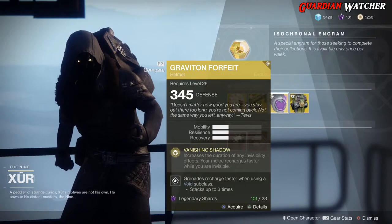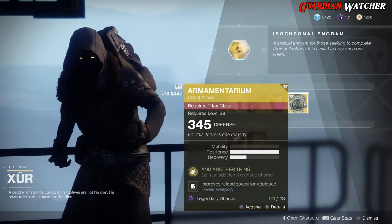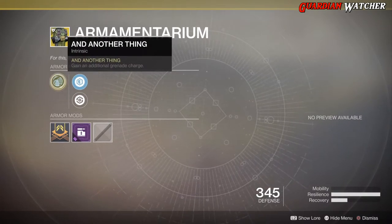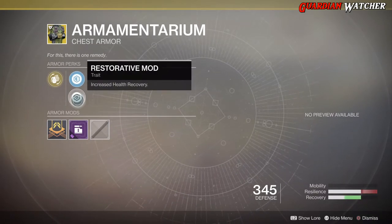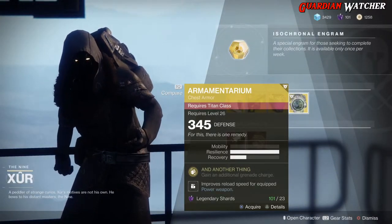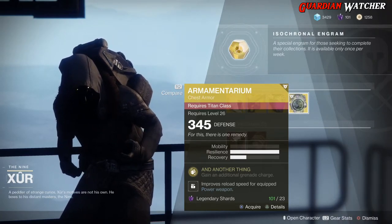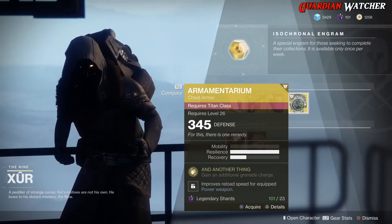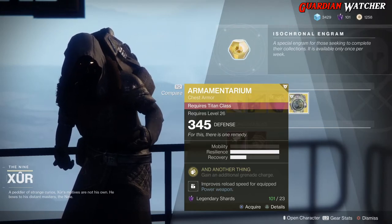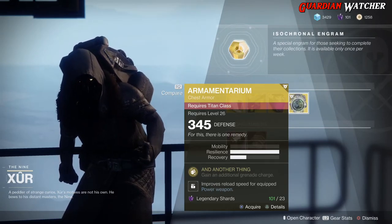Still a good exotic to use, so if you guys don't have it go ahead and grab it. The next exotic we'll be going over is the Armamentarium for the Titan class. This comes with three resilience and one recovery. The treasure perk on this is And Another Thing, which grants you an additional grenade charge. Then we have Placile Reinforcement Mod, Restorative Mod, as well as Power Munition Loader. This is a good exotic from Destiny 1 and it still is a good exotic in Destiny 2. If you put this on your Striker class, it does not give you a third grenade — you still only have two grenades on your Striker class. However, it will give you a second grenade if you choose the other tree, since one of the trees already gives you a second grenade.